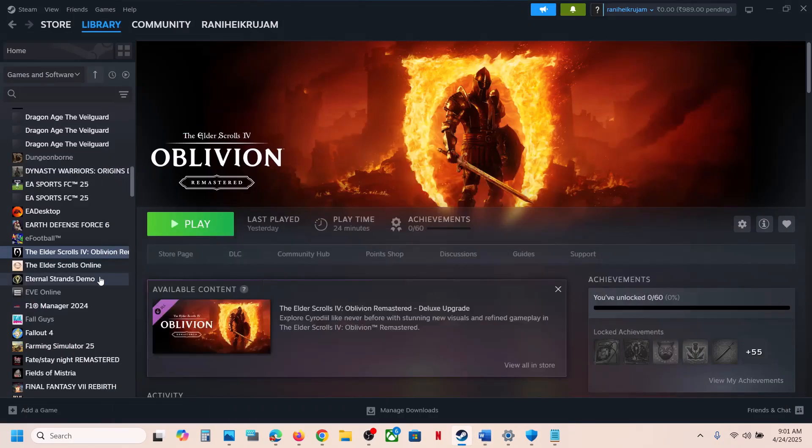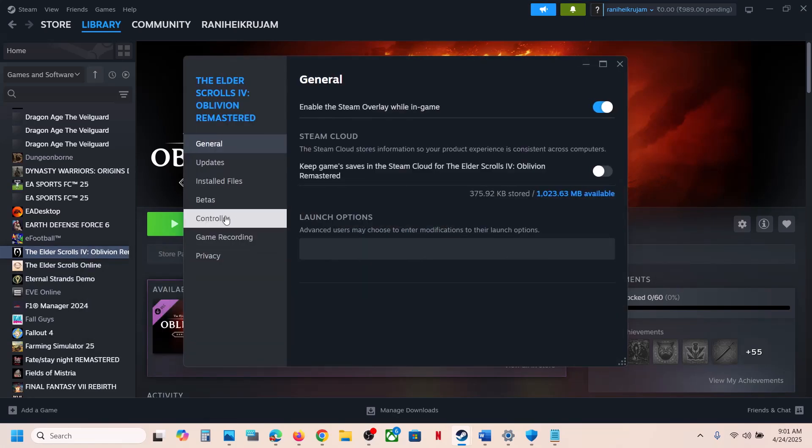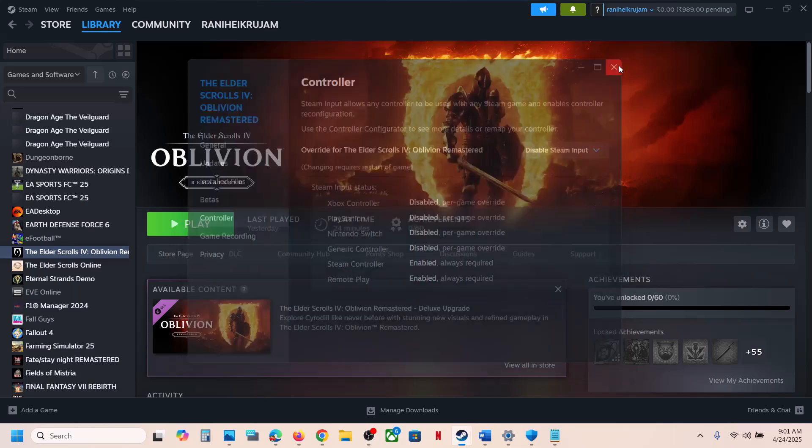Go to Steam, right-click on the game, select Properties, go to the Controller tab, and select 'Disable Steam Input'. Launch the game and check. If still not working, you can try 'Enable Steam Input' and see which one works for you.